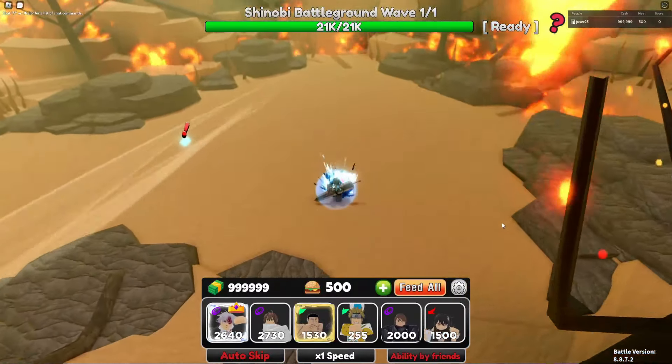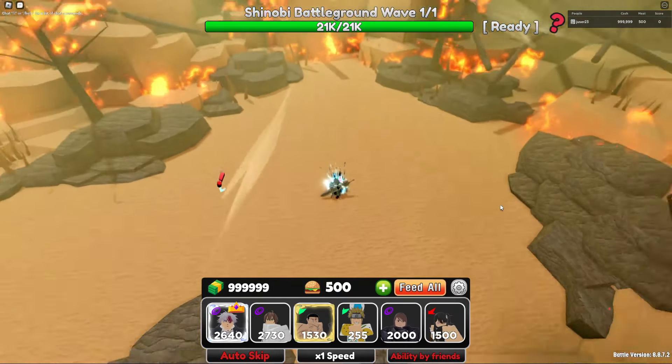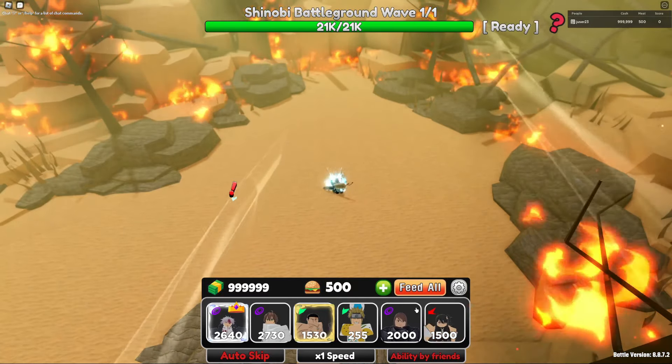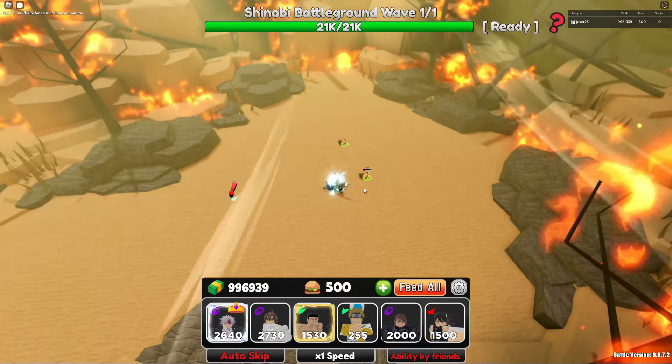This stage works similar to the mega freezer super boss. We don't have any roads, so the only thing we have to beat is the boss. We just place down our three Totos and max them.